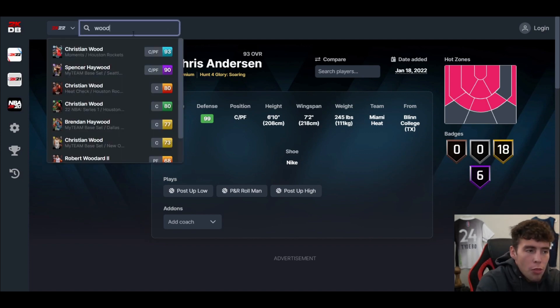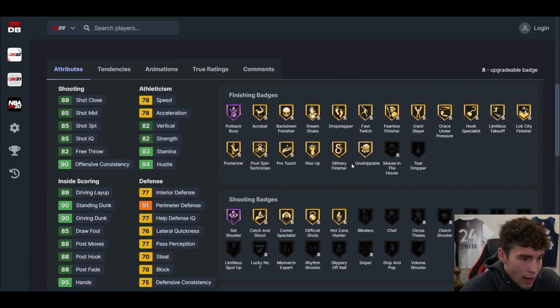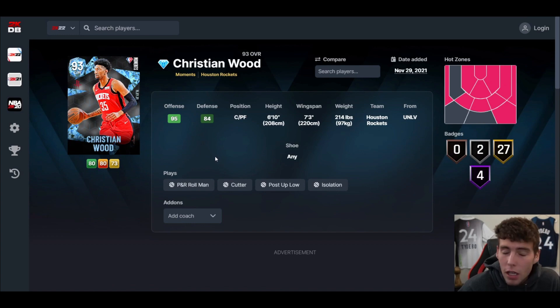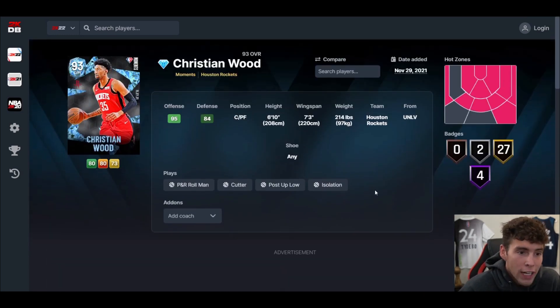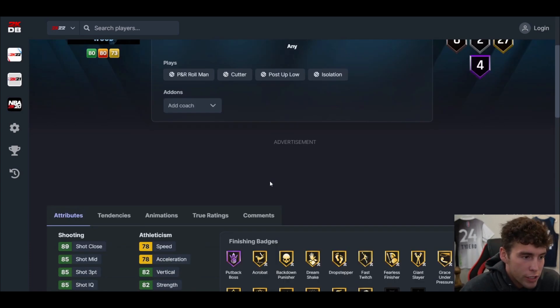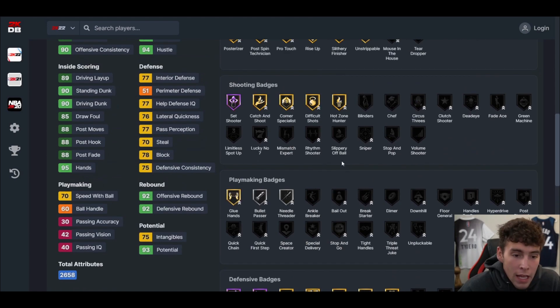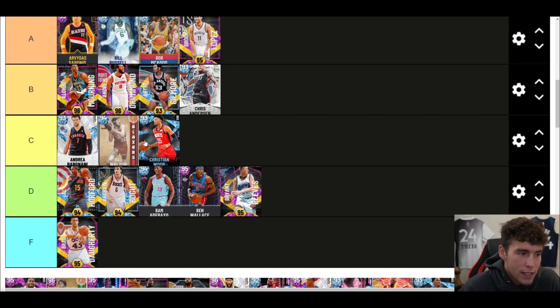Christian Wood — whenever we get a Christian Wood card people get excited because he has the Ray Allen base. If we ever get a glitched Christian Wood card that can play some defense, he's going to be a top big in the game. Let's say in mid-February we get a glitched Christian Wood with the Ray Allen base, 6'10, 7'3 wingspan — he is going to be able to hoop in MyTeam. This Christian Wood is offensively immaculate but defensively he's going to get sizzled.